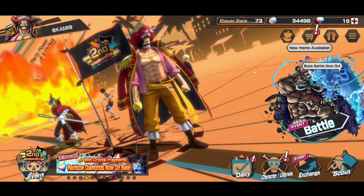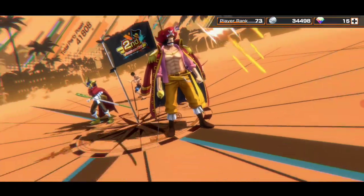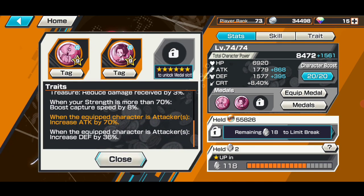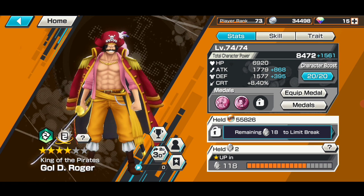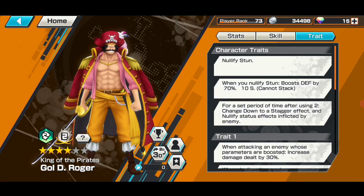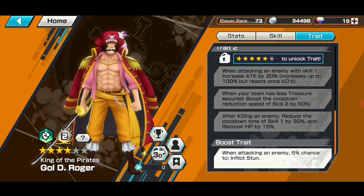He is only level 74, not level 80 or max, but even at level 74 he is so good. I'm using medals giving 70 attack and 36 defense. I had to use attack plus HP but I don't have those medals, so right now I'm using attack and defense. I don't have a nice medal set for Roger right now. Boost rates are like this, max skills, all max traits.